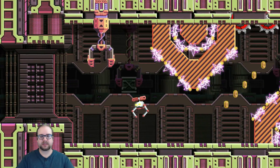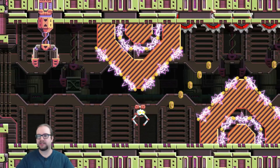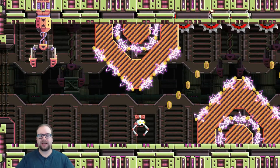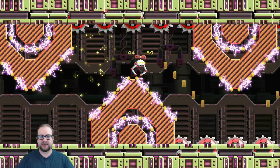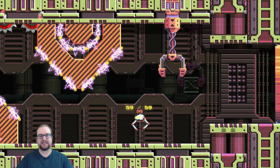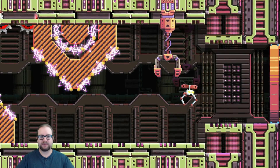Our next room is a repeat of the first room, except you'll notice something a little different. Instead of bumpers on the ceiling, we now have grinders, which are a one-hit kill. And that means you get a boost rate. Let's see if I can make it through here. Yep, perfect. And I got 59 out of 59, so that leaves only two bolts to find.